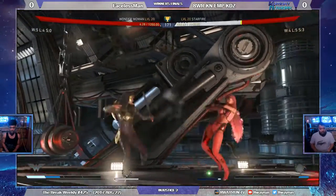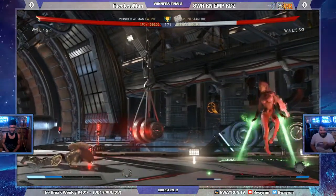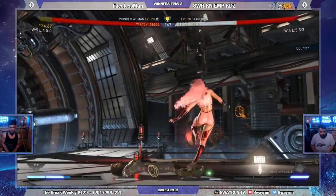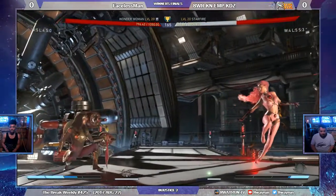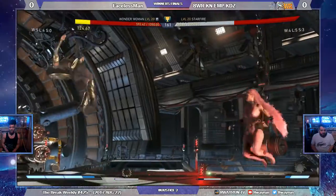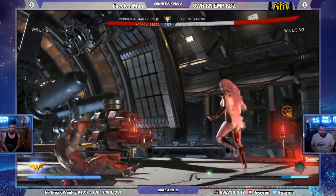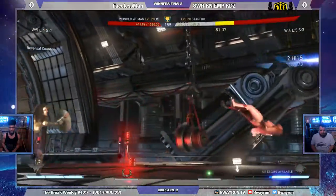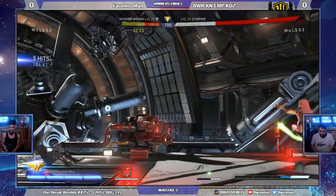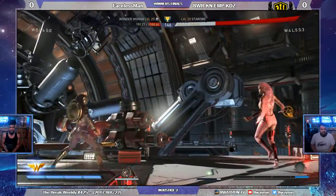Caught by the shield charge, just the first hit. Good use of the air — jump three. She has several variations of that, so it can hit from the front to the back. He wisely chose from the back, which caught him going over the head of Wonder Woman.